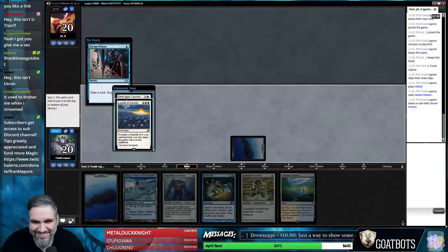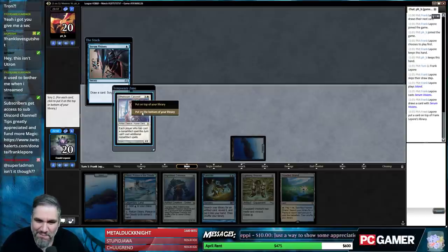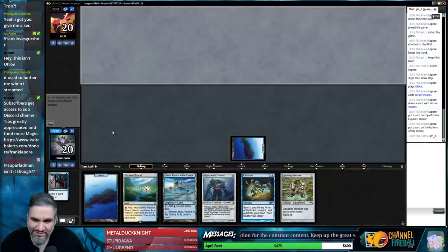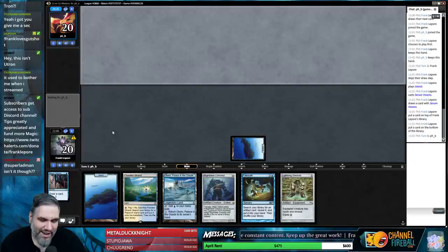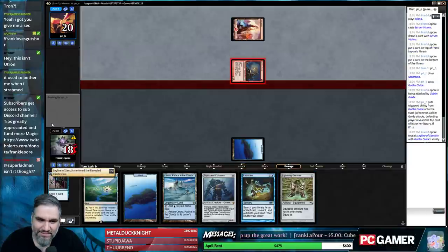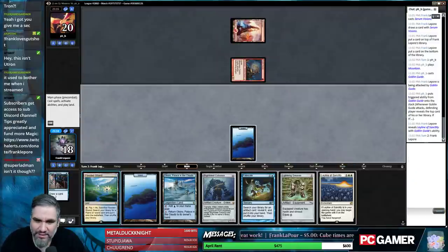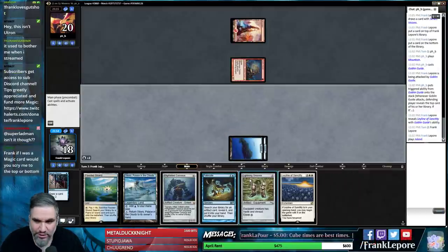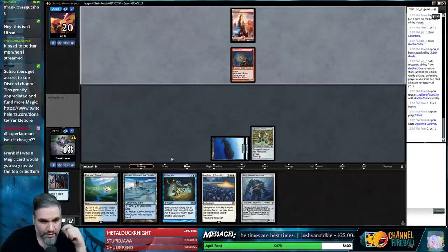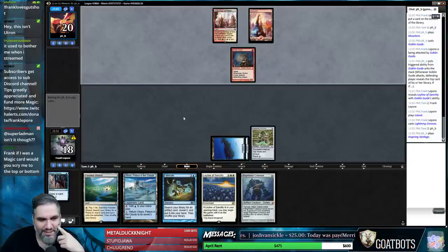But it makes me feel young! I'm going to put you on top and put you on the bottom. Super Ladman, isn't it Bluetron though? Where's our Leyline of Sanctity? Whenever I board in Leyline of Sanctity and don't have it in my opening hand, I almost feel like I got robbed. I guess we could have put a land on top but we didn't have any lands. I would rather guarantee that I have this — I'm just going to Greaves it up. I want to play the things in my hand as soon as I can and we'll play this next turn and get a Plains.